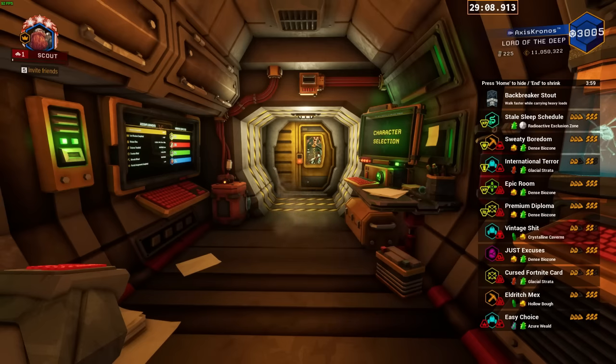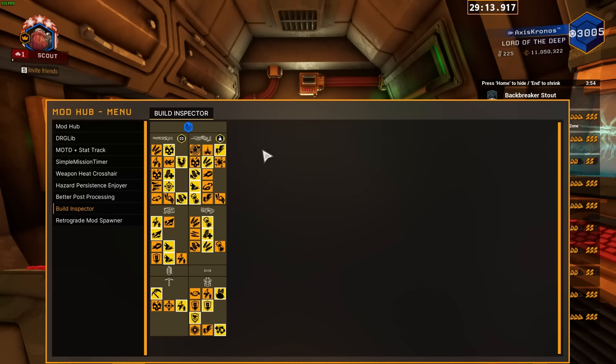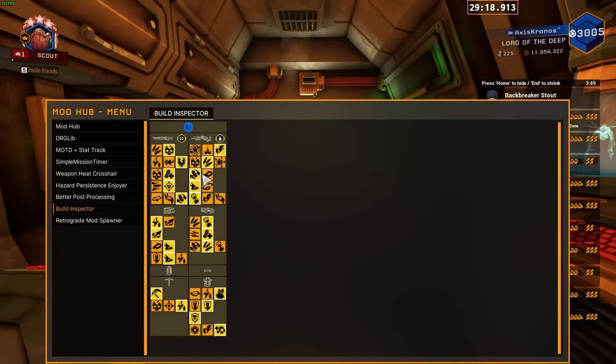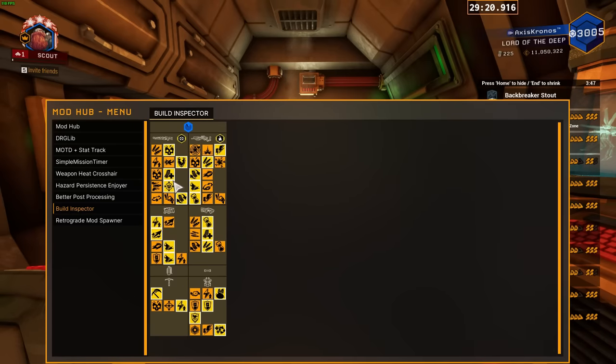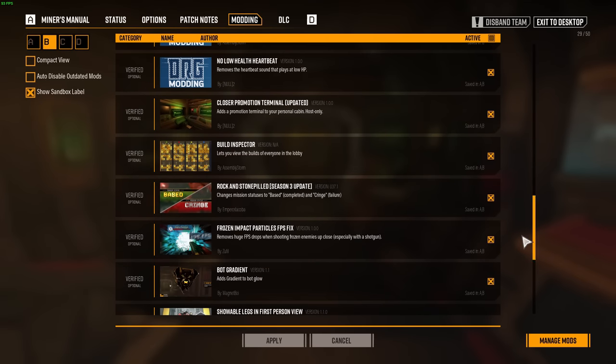Build Inspector is a great one. As much as people will think they're going to get kicked from games because someone can see their build, really more than anything this just allows you to have a laugh at what your teammates are running, or lets you de-conflict your builds in the space rig without a painstaking conversation. Nine times out of ten, when someone's absolutely getting bodied in a mission, I pop this open just to have a laugh at them running Turret Arc on Hazard 5. But I wouldn't kick anyone because of their builds, so don't worry.